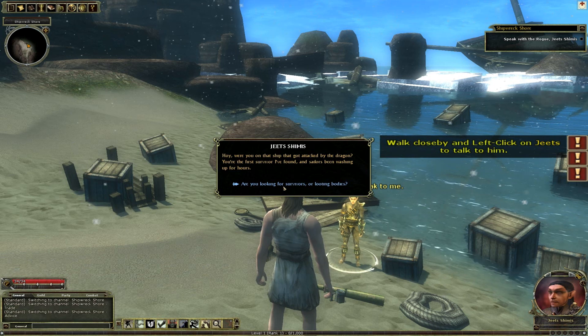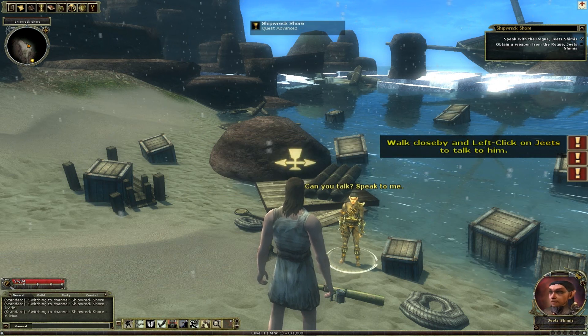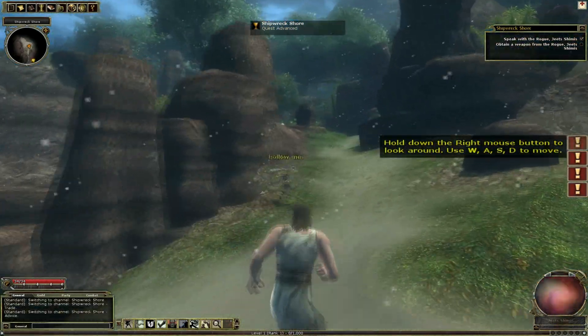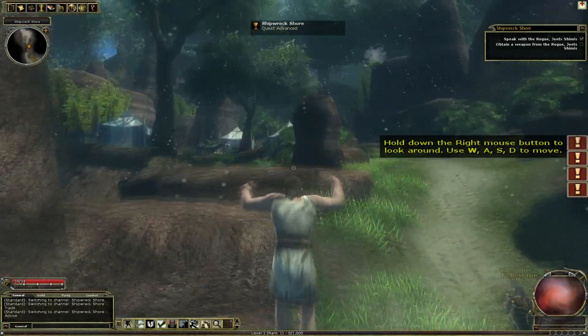I'm going to talk to this NPC right here. All this good stuff - talk to him, get over with it. Follow him, no problem. Jumping with the space button here is really fun, really cool. It's snowing here, and I bet if you had 3D glasses on - I don't know if you have a 3D monitor - but I would enjoy this big time.